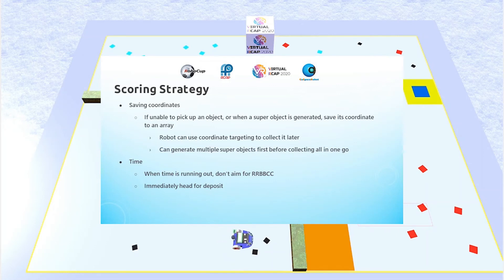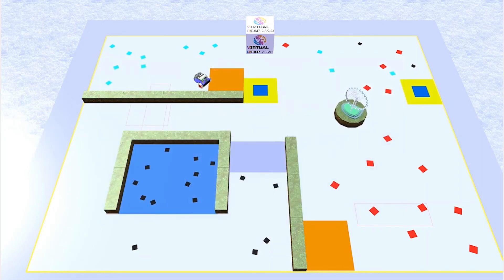In the end game, when time is running out, the robot would stop aiming to collect a full set of RBBCC, since time may run out before the whole set can be collected, and instead just head for the deposit zone to guarantee that it can cash in the points for the objects it is already holding.